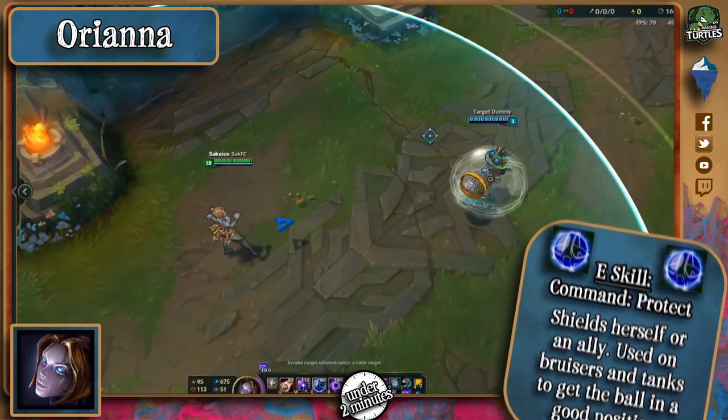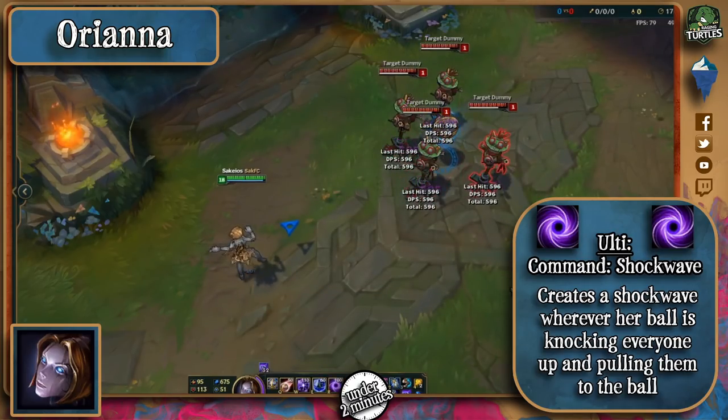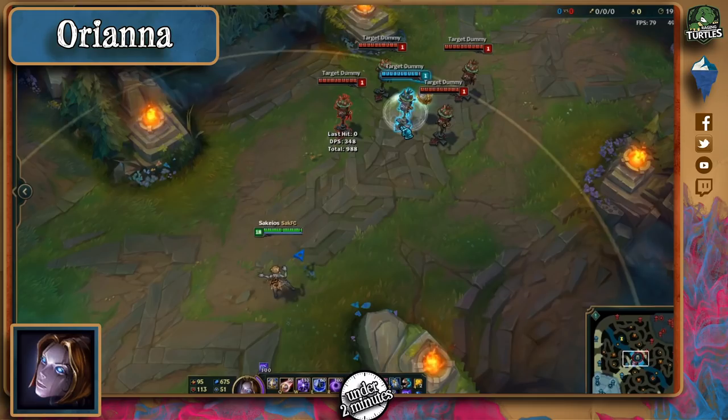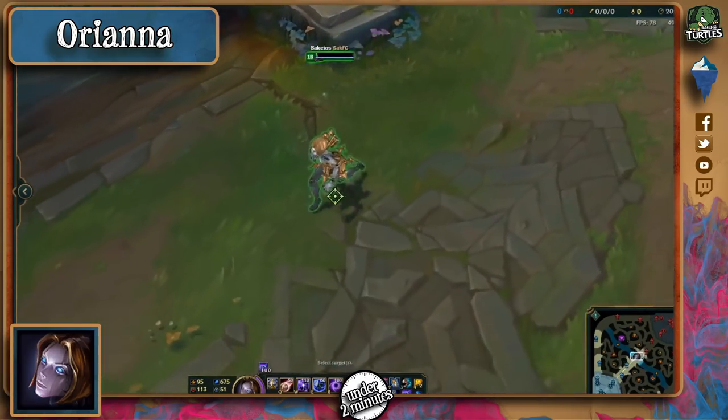Make sure to pay close attention to bruisers and tanks with the ball on them. Her ultimate pulls everyone in wherever her ball is, and if used with Q and W will proc Thunderlords. Her combo is pretty much just Q to a nice place or E to an ally, then W and ult afterwards. If you can force her to E W on herself, her team fight potential drops immensely.